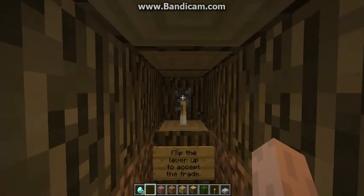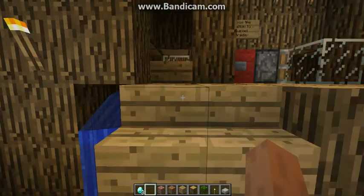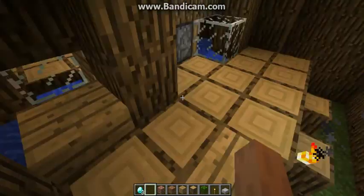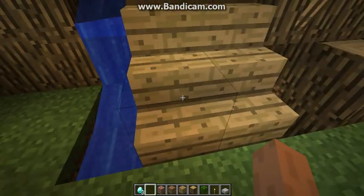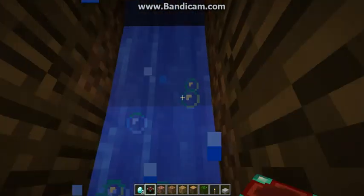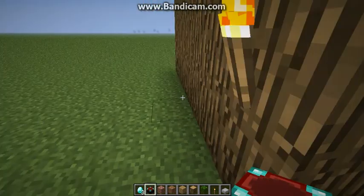So once this guy flips out, sweeping the items out. So this is where he'll cancel - all the items come out. This is where they'll come out if you should accept the trade, so he's got the Enchanting Cable.